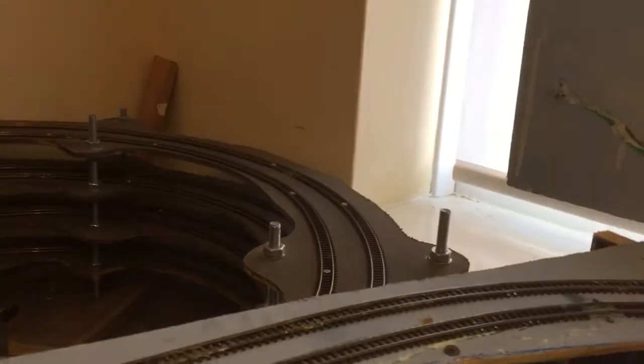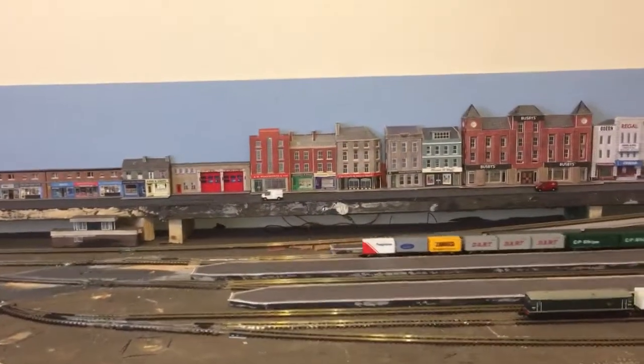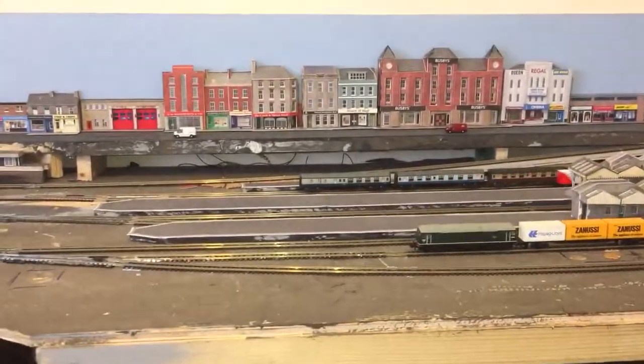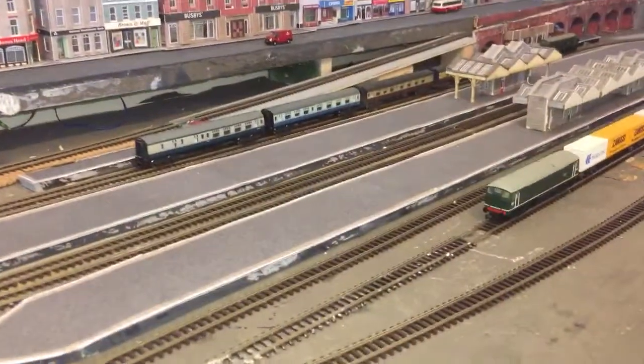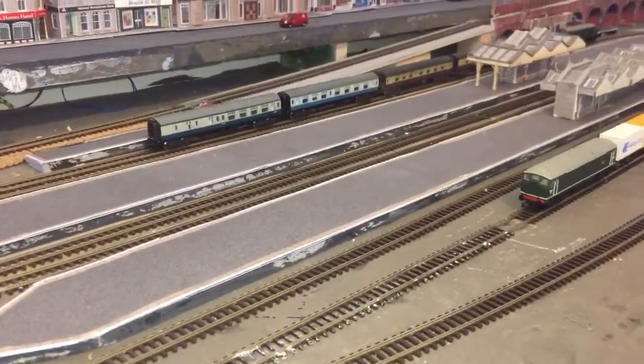There's a train with two containers to drop off - no problem, I'll just take them off. There we are. The station area - platforms are made of plywood with these Metcalfe toppings.